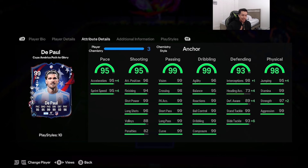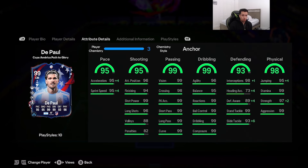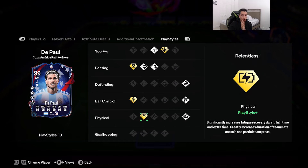We're looking at a card that's 5'11 in height, high/high work rates, double five star on skill moves and weak foot, right foot. Accelerate type is controlled. 95 pace, 95 shooting, 99 passing, 99 dribbling, 93 defending, 98 physicality. Play styles include power shot, long ball pass, ping pass, bruiser, press proven, and aerial on basic, and then four gold play styles: relentless, technical, incisive pass, and dead ball.